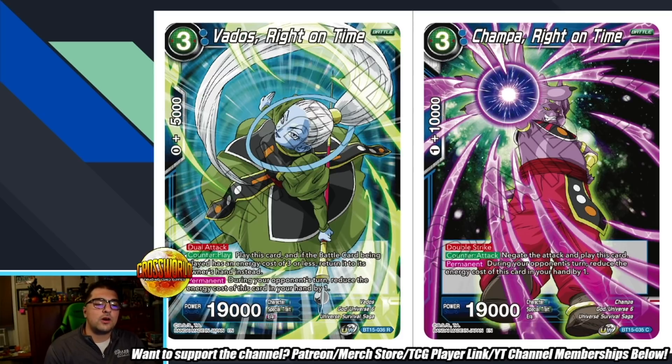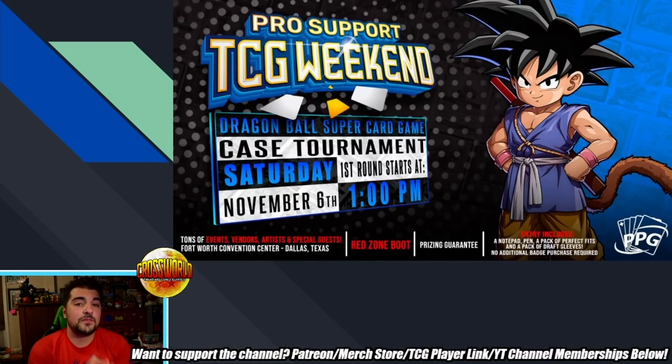Quick word from today's sponsor: PPG is going to be hosting the Pro Support TCG Weekend in Dallas, Texas the weekend of November 6th — a giant TCG convention weekend hosting Dragon Ball Super, Digimon, Pokemon, Magic the Gathering, and more. I'm actually going to be there commentating the Dragon Ball Super side of things on Saturday and Sunday. It's just two weeks before Nationals, the biggest Dragon Ball Super tournament of the year, so you get some invaluable practice. The link to sign up will be in the description — I really hope to see you guys there.